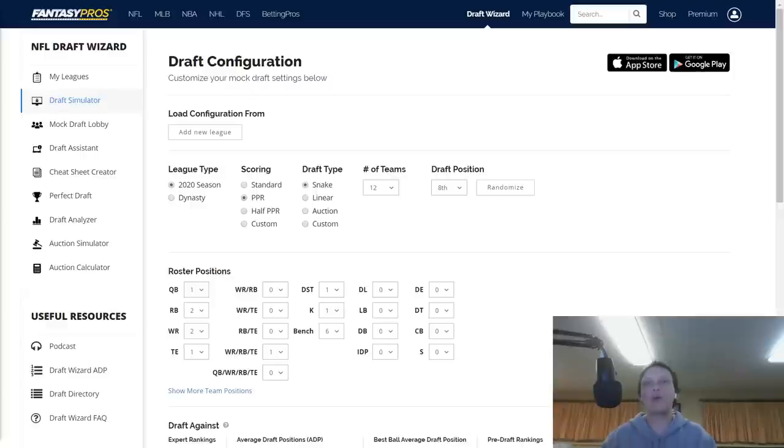What is going on everyone? My name is Nick, the Notorious Fantasy, and in today's video I'll be talking about how the wide receiver zero strategy works and then I'm going to show you how I do it in a mock draft. In the wide receiver zero strategy, you're not going to be drafting a wide receiver in the first four to five rounds of the draft, depending on where you see the value on the board.